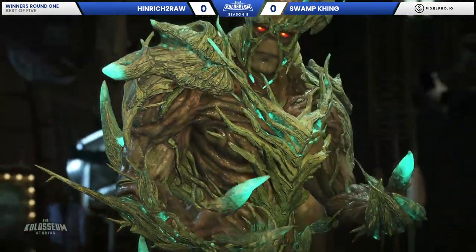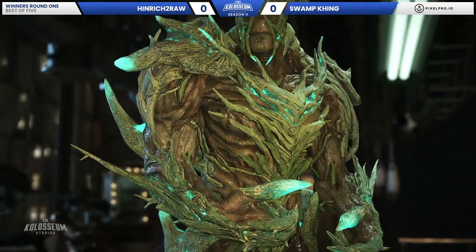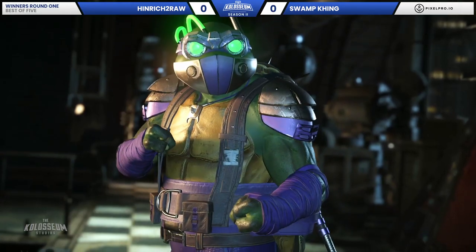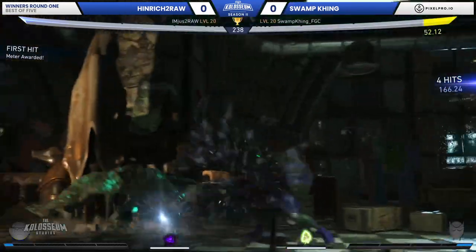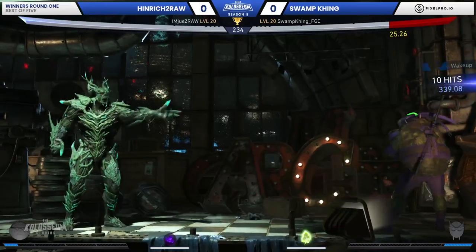Donatello versus Swamp Thing. If you ran the numbers, you'd walk away. There's no point denying the physics. That didn't make any sense — they were just like, you know what, let's just put two of the voice lines together and let it rip.